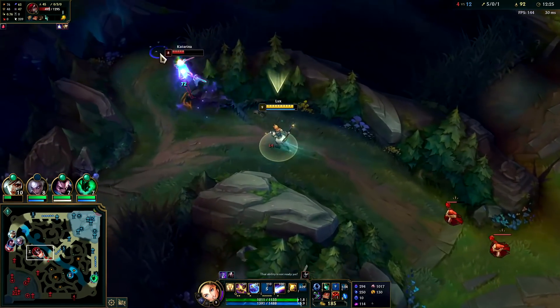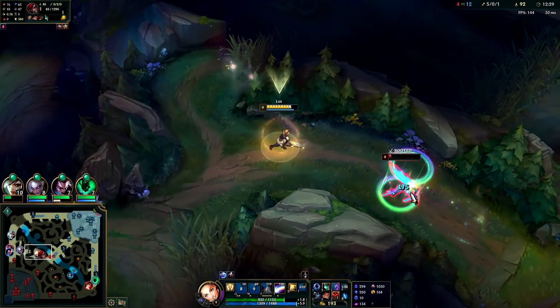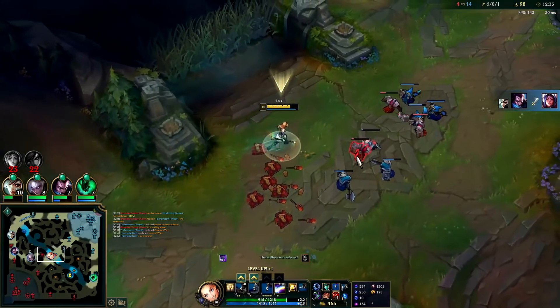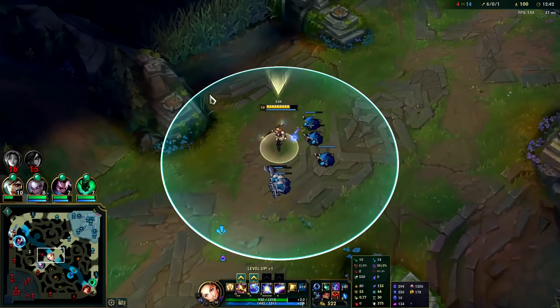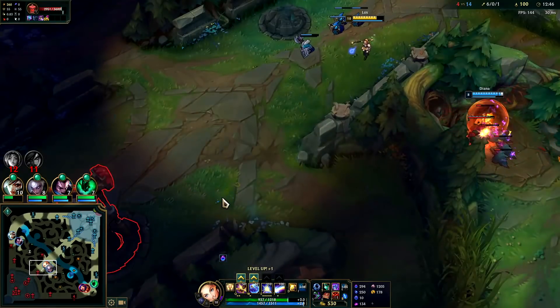She doesn't even have tier two boots, so I'm going to hold on to my Q. She's dead. If you're faster than somebody or you have them cut off, don't throw out your abilities too soon because they're going to try to juke it. While they're juking you get closer, which makes it easier to land the ability and lets you auto them more — which is damage.